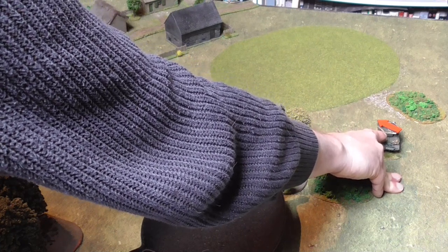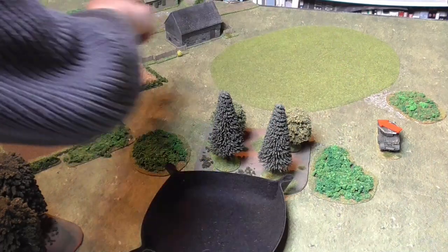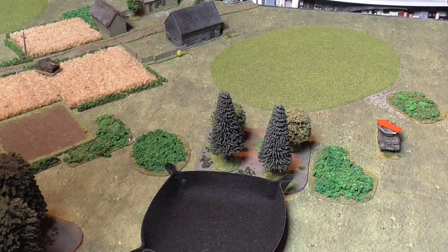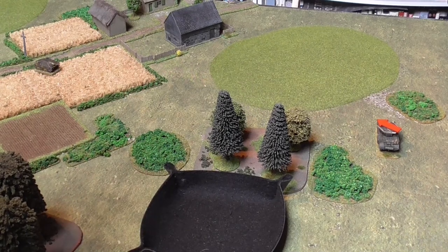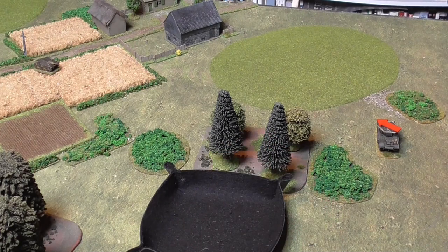The Churchill has managed to move up behind the wood and has the 38T in his sights within his 60-degree arc. I've marked where he moved his turret — I glued all my turrets down so they don't actually move, which I may fix later. He's pointing toward the Hetzer and is in position to fire. I've decided to convert the six into a two, so he acquires the 38T.